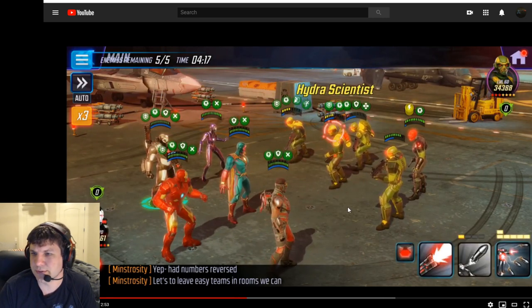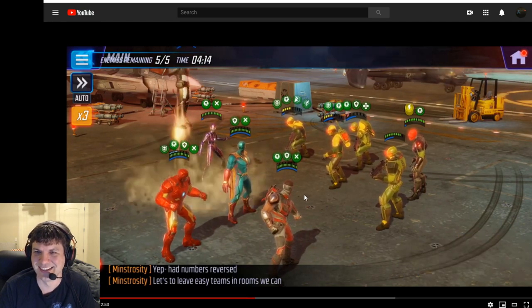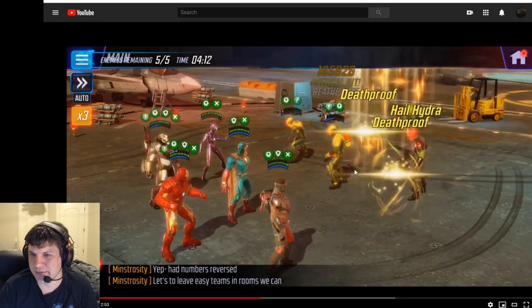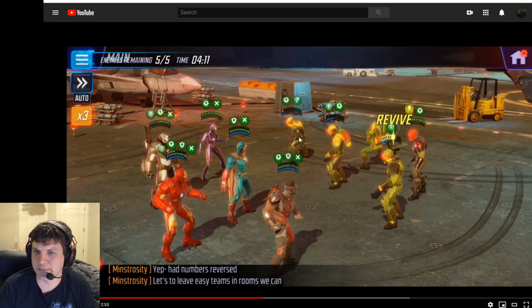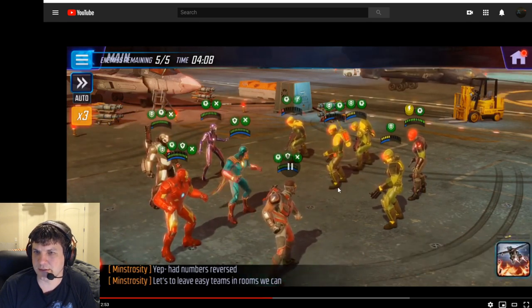Now we've got the War Machine ult to do some damage. It blows away two of them — so there's two more — but this other guy lost his last death proof, and this dude's down to one death proof. So we're doing pretty good here, and what this does is set up the Falcon ult.